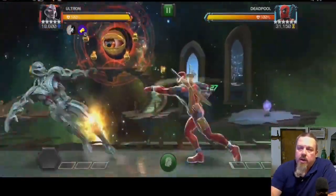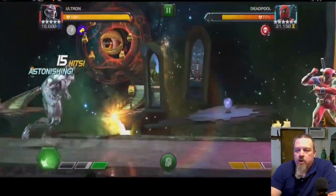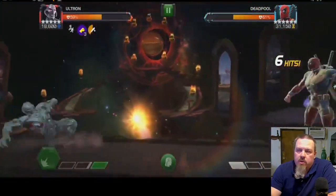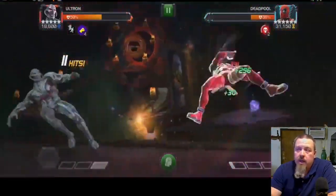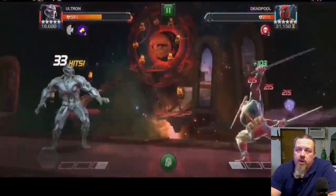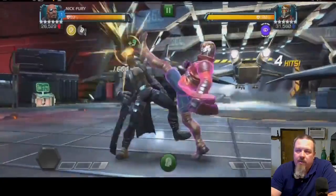Let's get into the gameplay. Right off the bat for the standard Deadpool fight I brought in Ultron — fairly straightforward with class advantage. My Ultron is rank 200 fully awakened, so I have the regen at 40% and 25%, which guarantees that even if I slip up I can heal back up. It didn't even get close to that. Then we started bringing in Nick Fury.